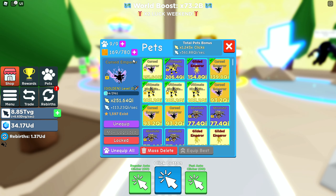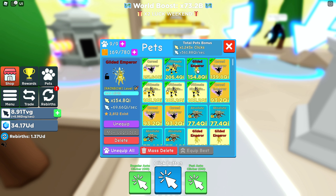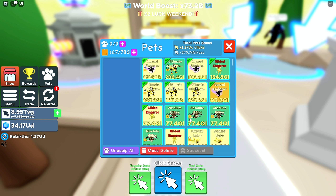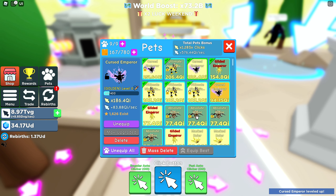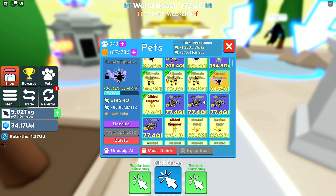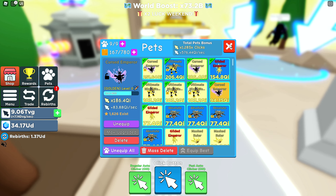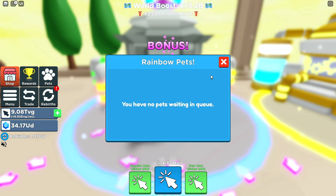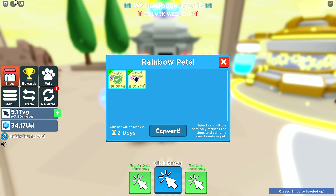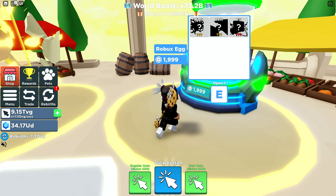This is the brand new team. These do 69.6. The Cursed Emperor is only level 21 so far and it's doing 251. The Ultimate Ninja Warrior is doing 206. The Gilded Warrior Rainbow is doing 154. We can actually make that one golden too, so it's gonna be pretty OP. We've got a pretty good team for just getting back into the game. We could even make them rainbow if I spent the Robux — let me know if you want that.